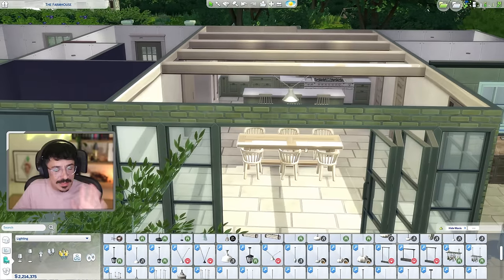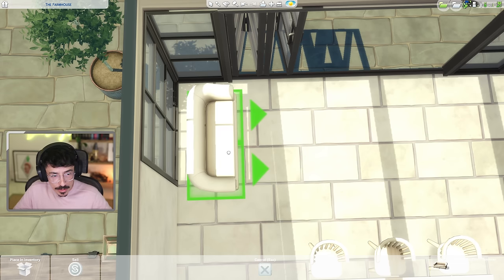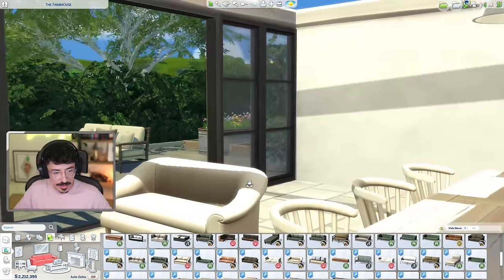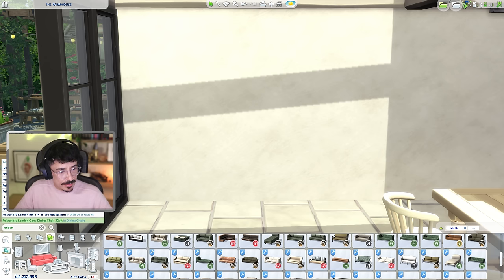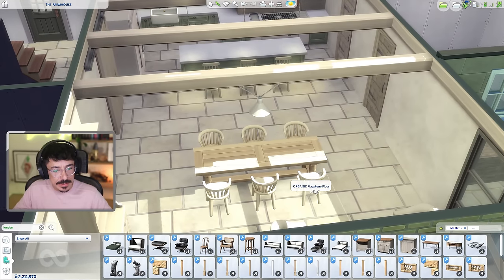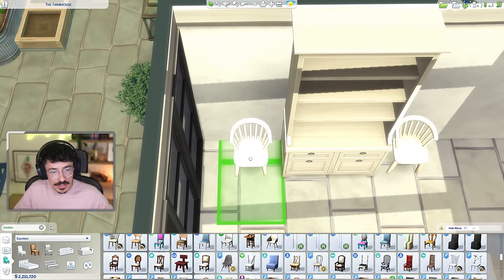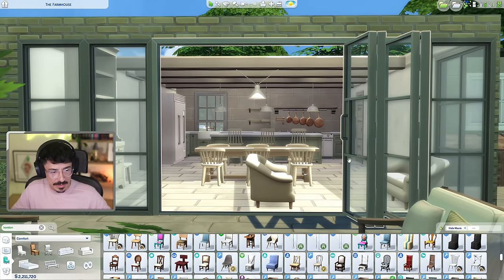For the seating area I want something country-classic looking — sticking with the lighter theme from the kitchen, maybe bringing in green through pillows and plants. I'm going with these chairs from Pierre Sims' Domaine de Cloche collection. With the bifold doors nearby I'll position them so you can just whip those open. I'm also adding Felix's London dresser here, with those two extra chairs placed either side of it.